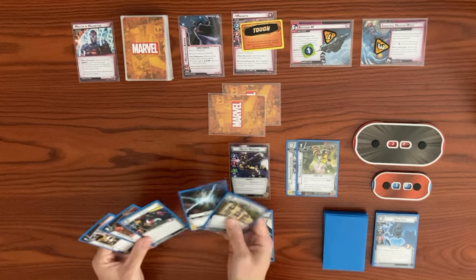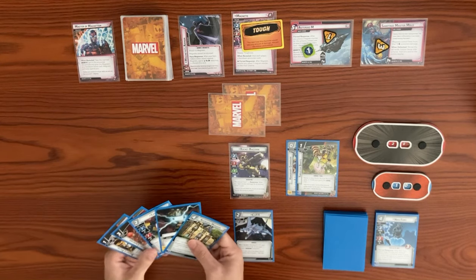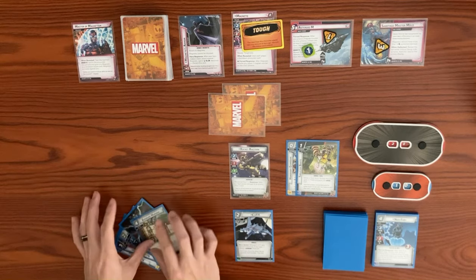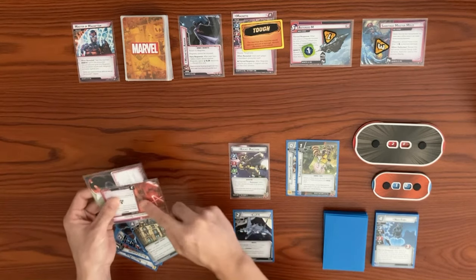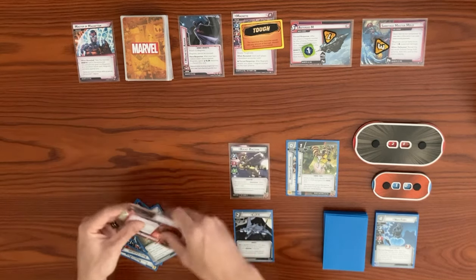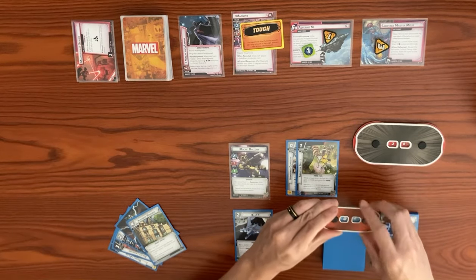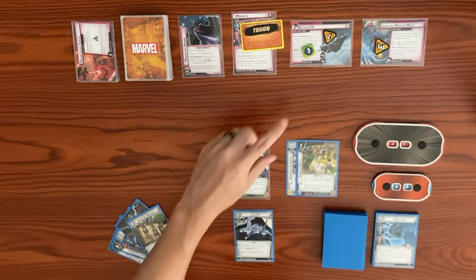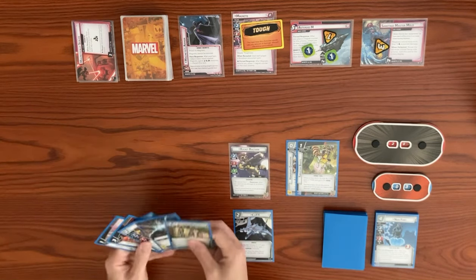Rocket is going to take some damage here — I think we have no choice but to take it; there's no point in blocking. It's six attack to the face. The two boost card effects: one exhaust each out-of-control character, we don't have any. So one through seven damage brings us from ten all the way down to three. We are about to die. After Magneto's attack, he places a magnetic counter on the main scheme.